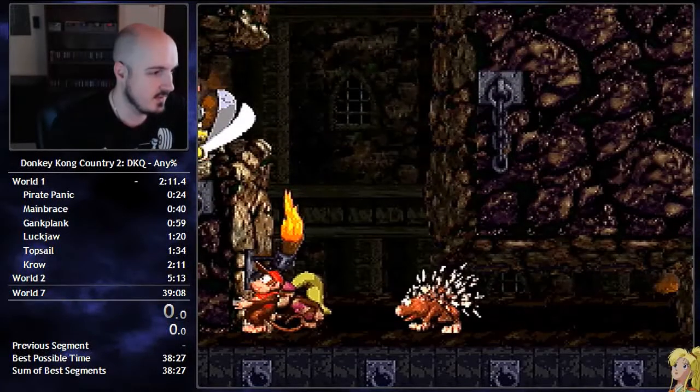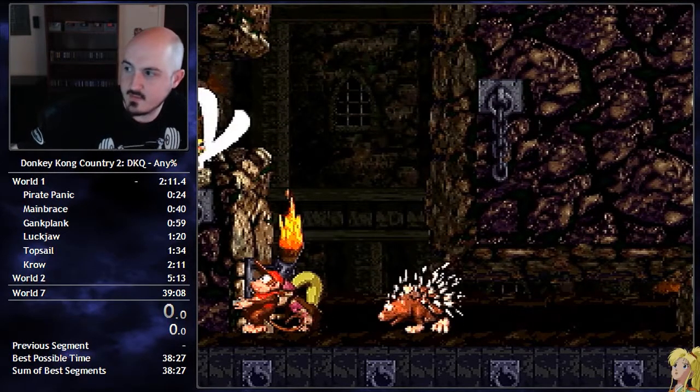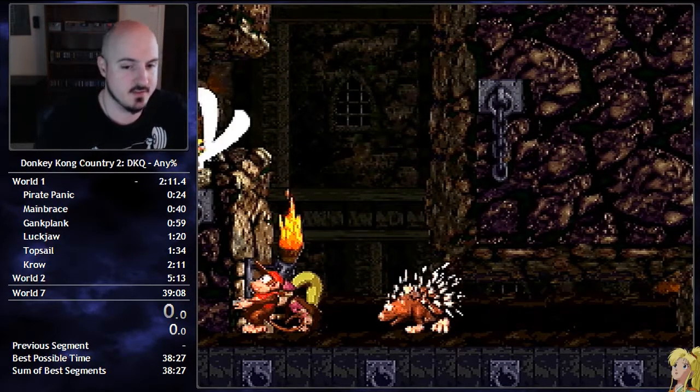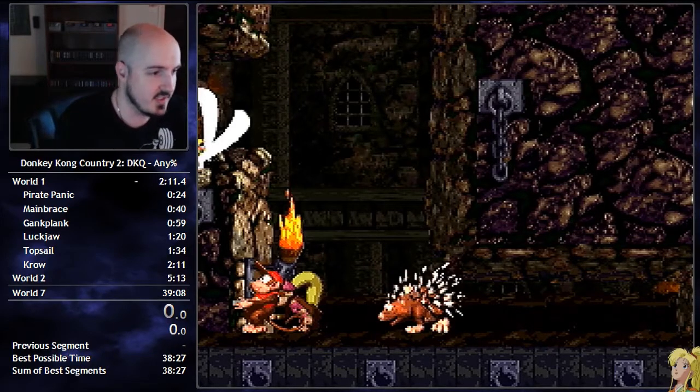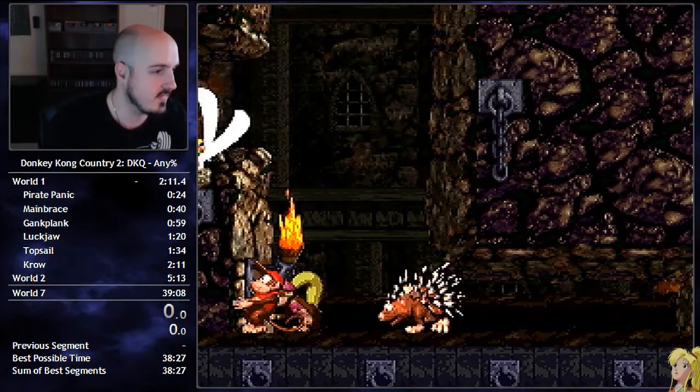So what you're gonna do... around right here, you can use Diddy's hat against the metal part of this torch if you want, or just find your own visual cue — there's lots of options. But approximately here, you're gonna be holding up and left on your D-pad, and you're going to do a full jump and throw at the peak of your jump.